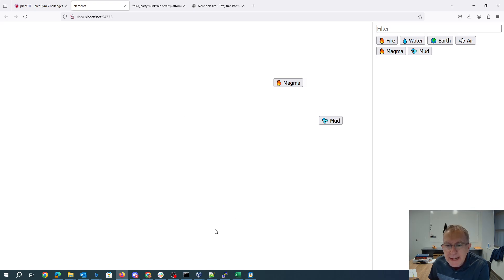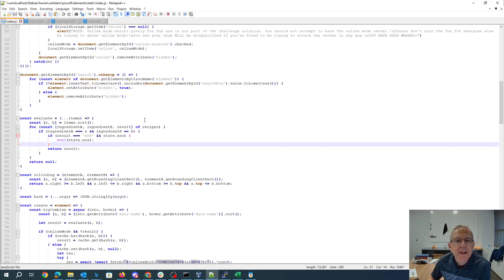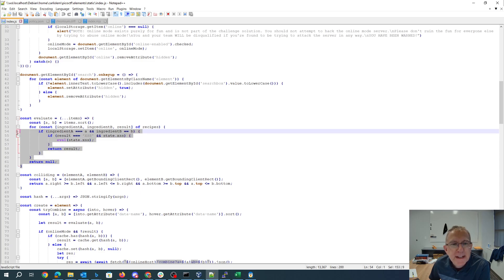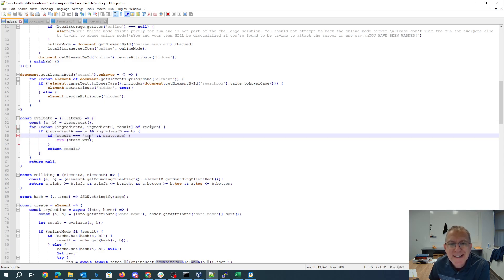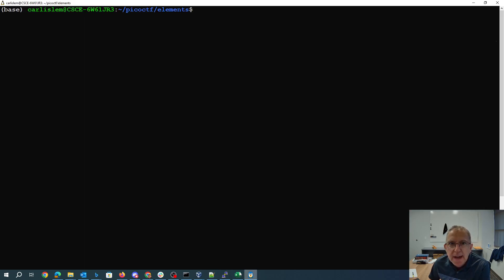Let's go ahead and take a look at the source code for this. In the index.js file there's this really interesting method called evaluate. It says if you combine two things and the result is 'xss', then we will evaluate state.xss. So we will get to run arbitrary JavaScript on the server — that is pretty cool. What that means is we're going to need to figure out how to build one of these xss things.